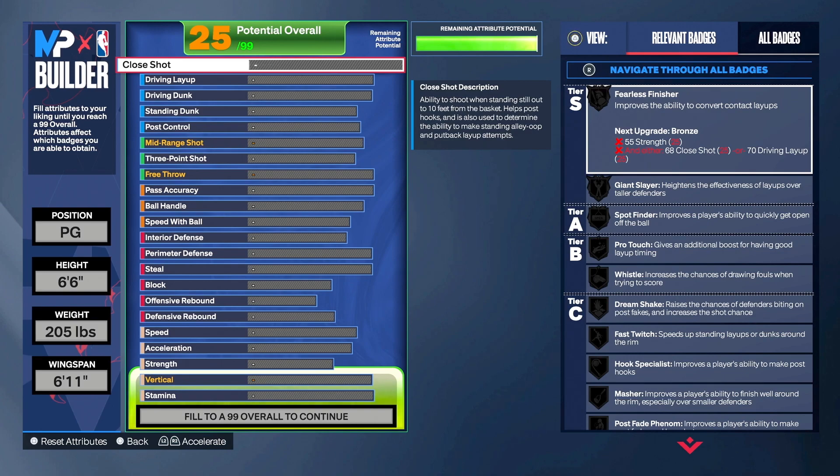When it comes to these attributes, you can take a base for a build and make three to four different builds just by changing three things. This build is going to be a little similar to the last one — the two-way mid-range playmaker we dropped yesterday — but this one might be a little bit better with improved shooting.